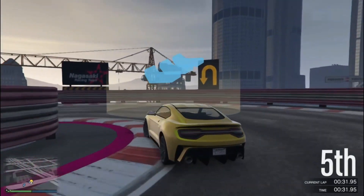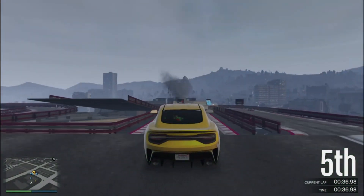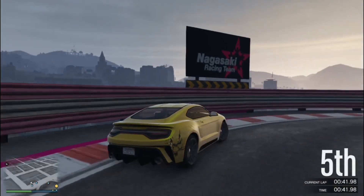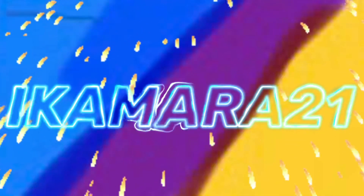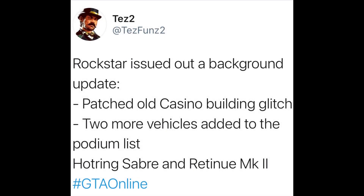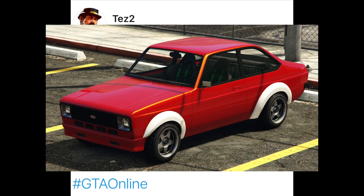Rockstar Games issued a background update for GTA Online — they patched a few glitches and added two new vehicles to the podium vehicle list. This tweet on screen from testfunds2 on Twitter confirms it: Rockstar patched the old casino building glitch and added the Hot Ring Sabre and the Retuned Mark II to the podium vehicle list.